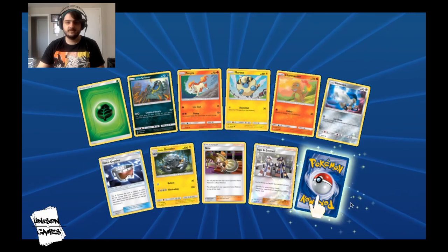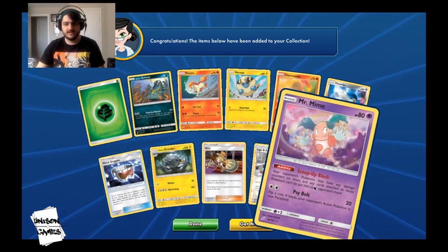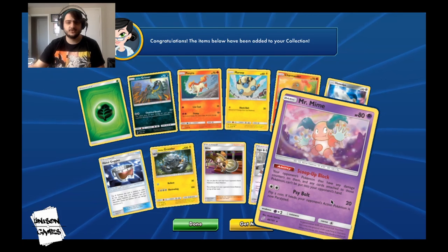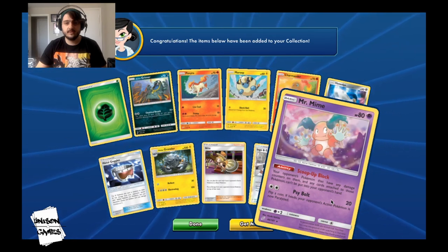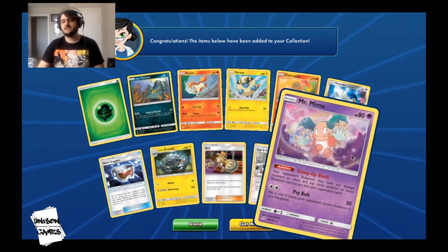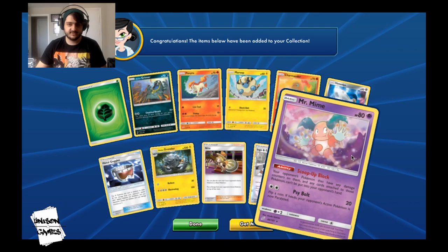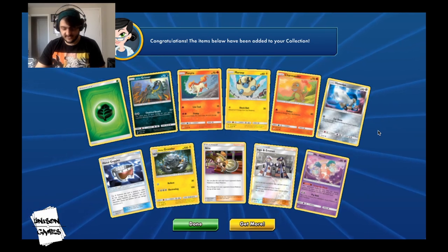All right, Mr. Mime — this is a card I'm curious about. It has the Scoop Up Block ability, and in Rebel Clash we're going to be getting Scoop Up Net. Basically if your Pokémon have any damage counters on them and any cards attached to those Pokémon, they just can't be put back into your opponent's hand. I could definitely see this seeing some play once Scoop Up Net becomes a thing, especially as we start to get decks that rely heavily on Scoop Up.